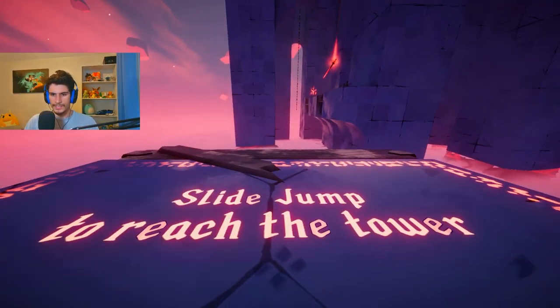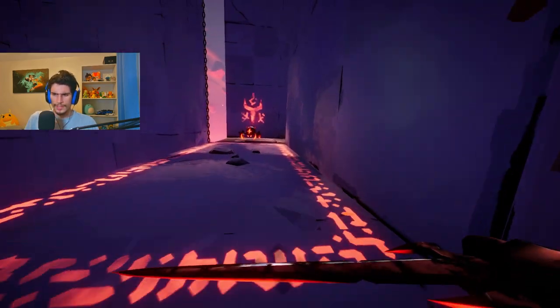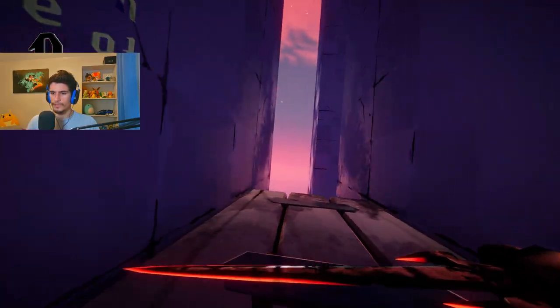So Mr. Yappa over here — slide jump to reach the tower, okay. Oh, you're different. What's your weakness? His weakness is just throwing that thing right in his skull. I'll tell you what — I'm a genius. I'm actually a genius. What can I say? Where am I going?